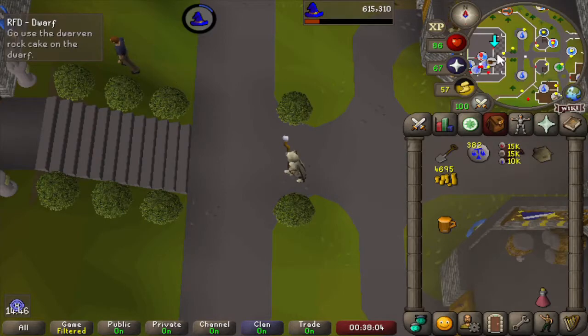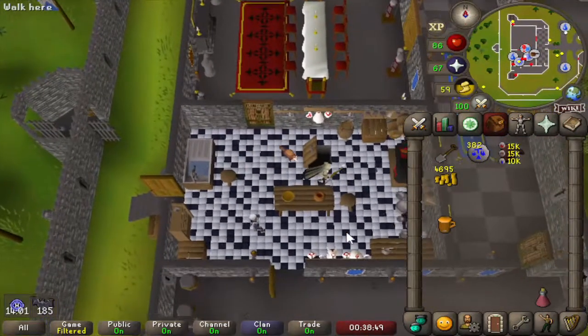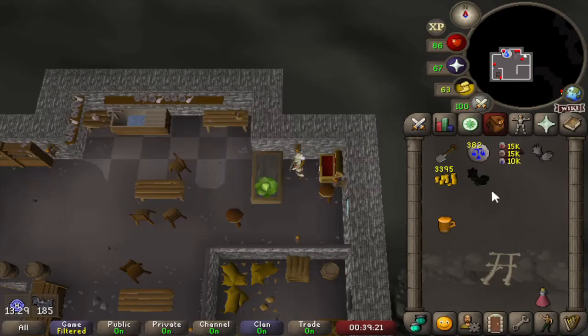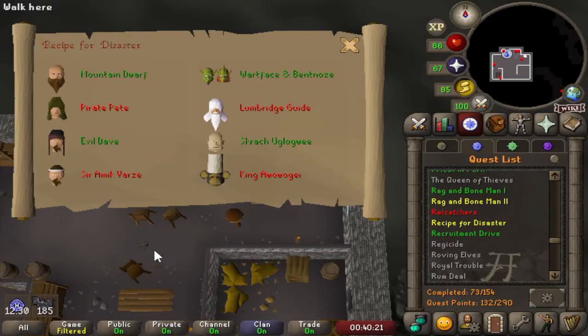One rock cake given to the mountain dwarf, and that's the end of the subquest. We get one quest point, 1000 cooking experience, and 1000 slayer experience. The most important thing is that we now have more of the culinary romancer's chest, so let's go and get our new gloves. Our previous gloves were steel gloves, and our new gloves will be black — it's a plus one in every stat, so a small upgrade but every small thing matters. That's the fourth subquest for Recipe for Disaster now done.